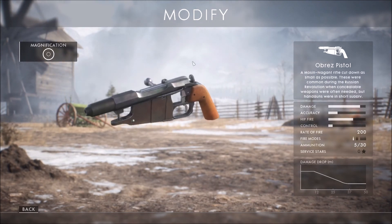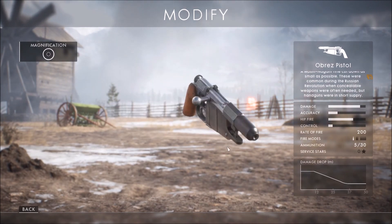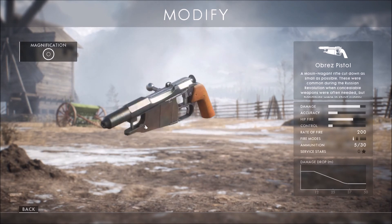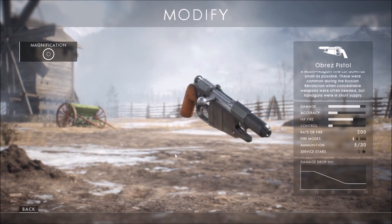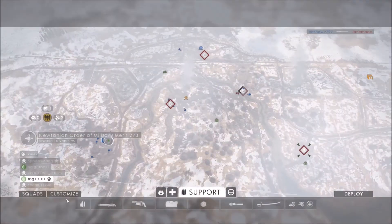A little history on the actual gun — it's just a cut-down Mosin-Nagant, made out of desperation and need for a concealable weapon. So you can imagine that: a 7.62 in a handgun round, not very much fun for your wrist. But that's why we have our virtual guy here.